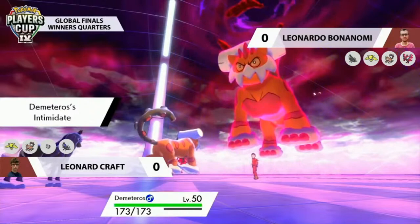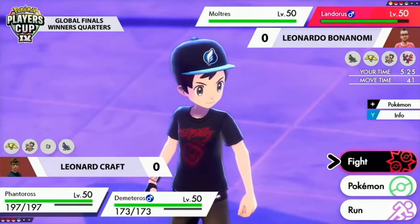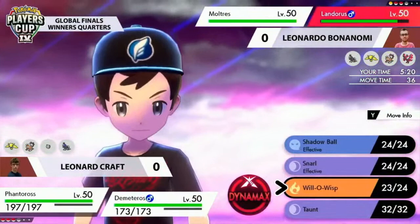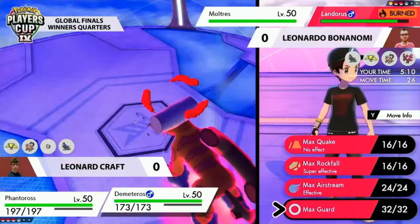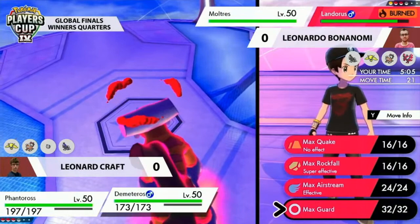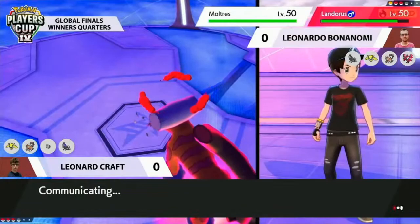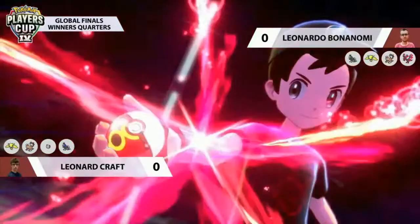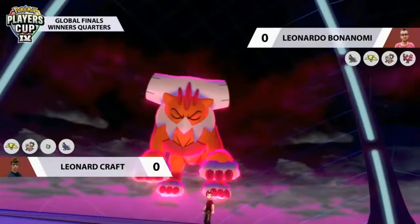The Landorus is burned, so the Swords Dance utility is diminished, but now Moltres is just as scary and just as fast. Fiery Wrath is a perfectly accurate 100% move that also carries a chance of flinching. Leonardo played very safe, accepting he'd probably get burned to set up Moltres so it can also go on the offensive. Now Leonard has to find a way to get speed control back, otherwise Moltres and Landorus on Leonardo's side just have to keep attacking.